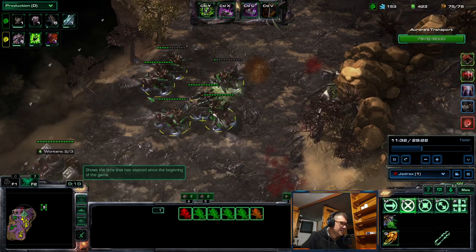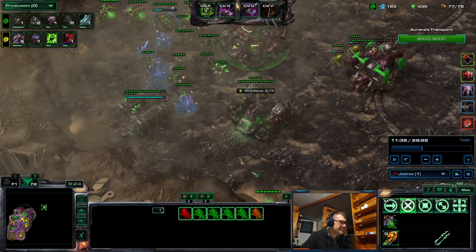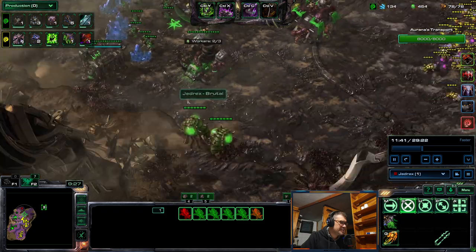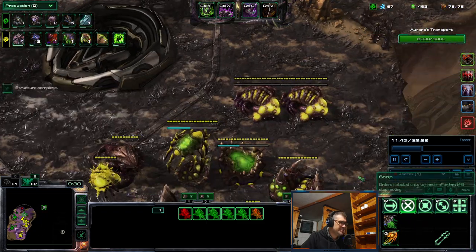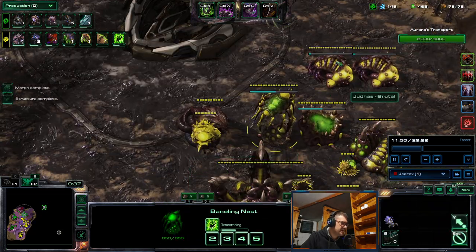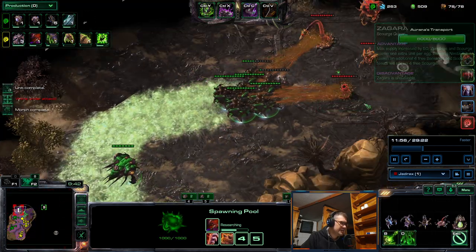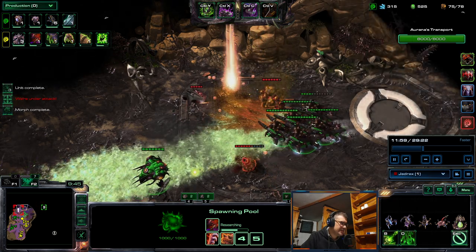But again, Nova goes down. I have two workers in each of these — I think it should be fully saturated, but minerals are actually the problem. Okay, we have Overlord Speed. We'll need this, yeah, for Zeratul — although it's Jedrex's primary thing to kill the heroes.